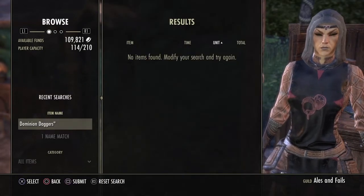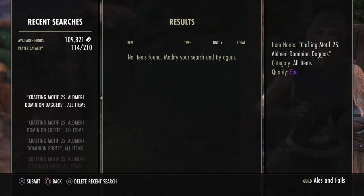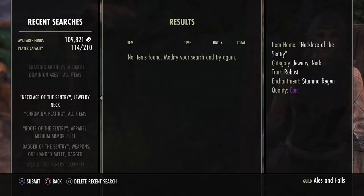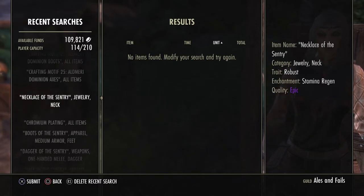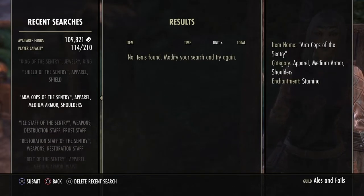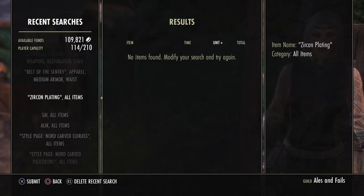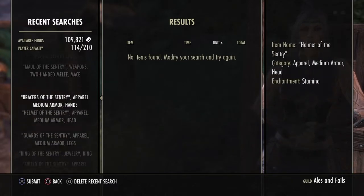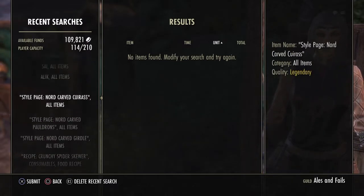When you're going through your recent searches, it can get a little confusing. This is the part I want to give you some assistance on, because these items are kind of hard to tell apart. You can see down here I've got like 20 things that are all 'something of the Sentry.' How do you keep track of where you are in the list? That's what I want to talk about.